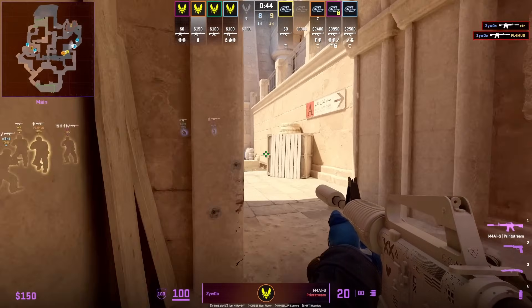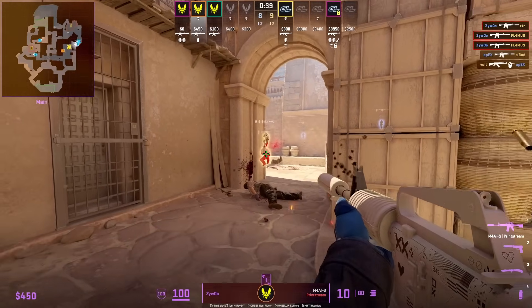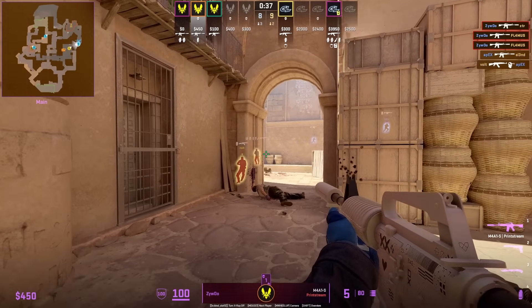Zaiwu places up a close wall position, and you'll often see the AWP and rifler play in a bait and switch. Here, the Ts try to walk up close and he can spot the shadow.